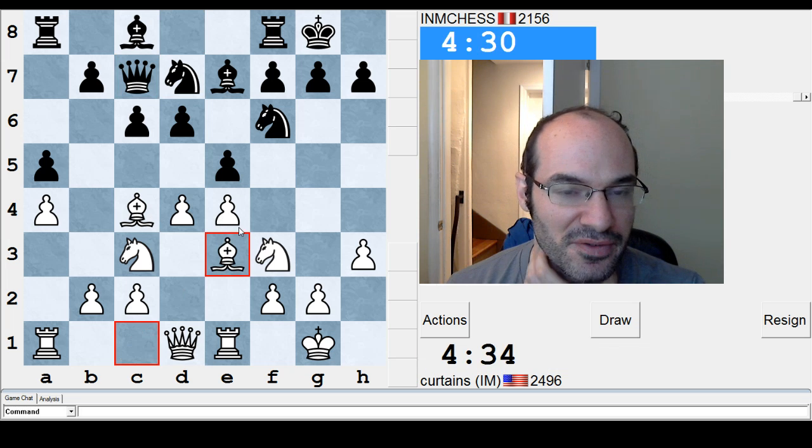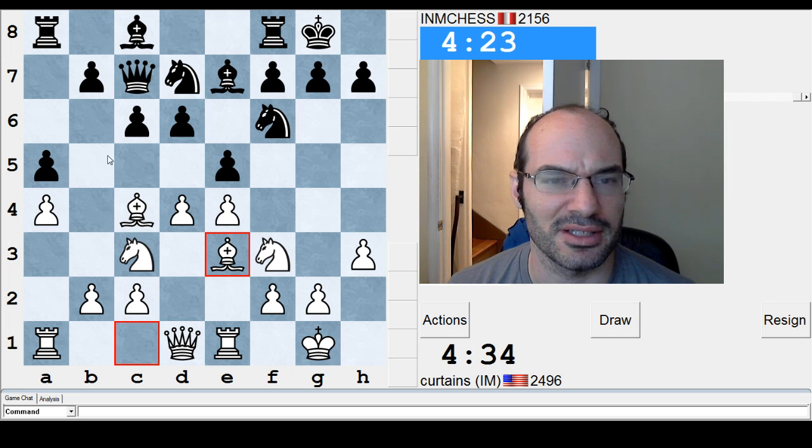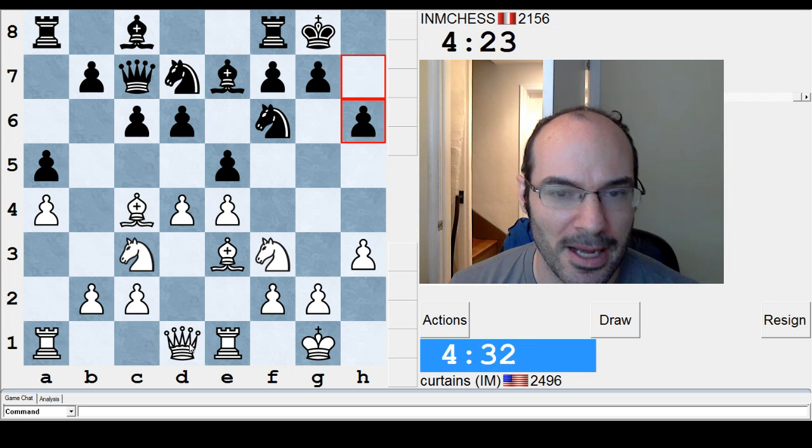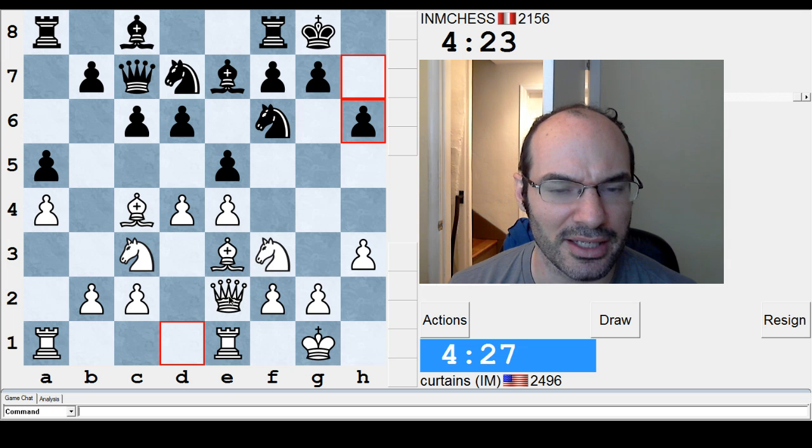I'm just gonna develop my pieces for now. Is the idea to take and go knight E5 and C5? I don't think so, because knight D5 would attack this queen. I guess I'll just play some kind of normal moves, like queen E2 and then rook E8.